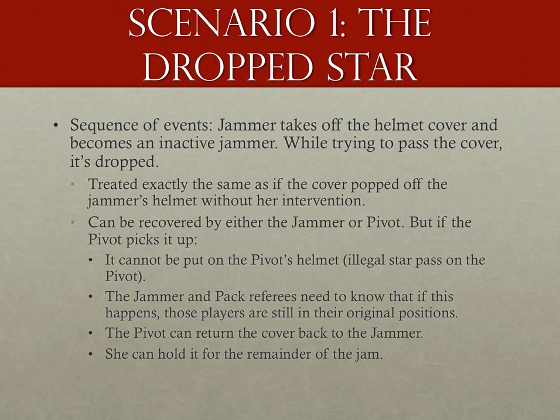The third possible option is the pivot could bring the cover back to the jammer, who, if she takes it, can keep the cover or immediately hand it back to the pivot for a successful star pass. There is a fourth scenario: the pivot could hold on to that cover for the remainder of the jam. As long as she doesn't do anything illegal, such as putting it on or picking up an out-of-play penalty, there's nothing illegal about picking up a fallen cover and holding on to it indefinitely.